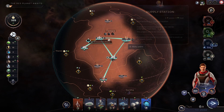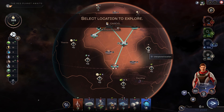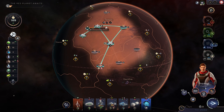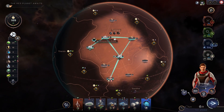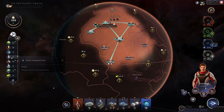I'm going to drop another supply station there. God that'd be a delicious place for one as well, just really leverage that. Now I don't know if this is the best way to do it, but this is how I am doing it. Trying to save this water up.